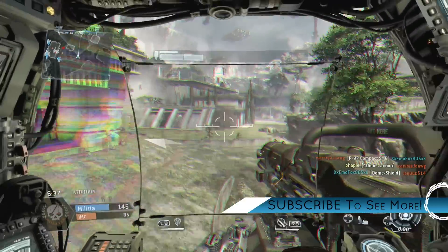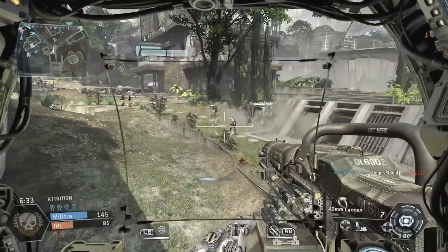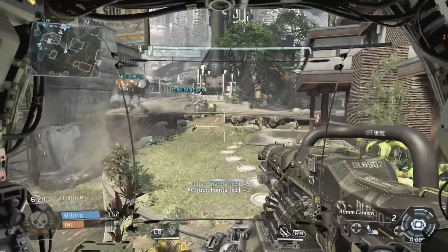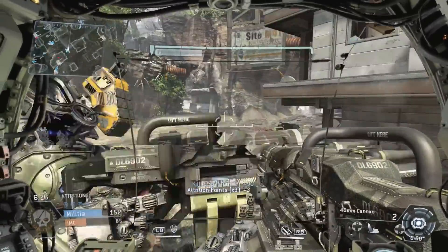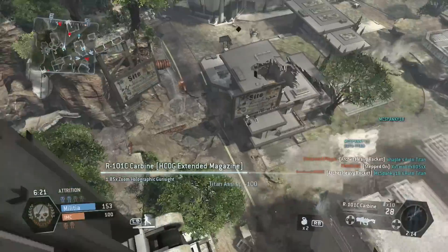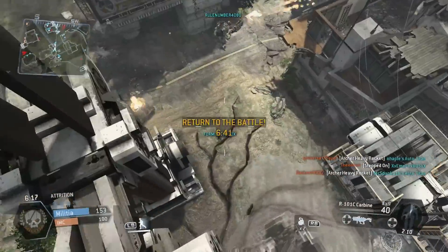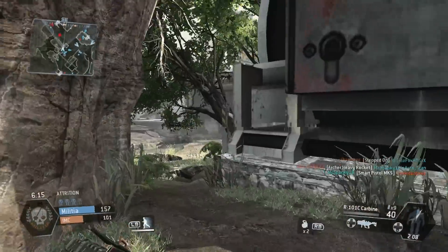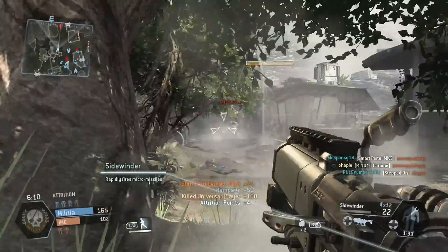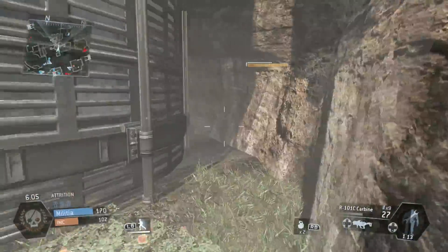We also built a couple of KD calculators — one for Call of Duty and one for Titanfall. The Titanfall one is kind of unique; I haven't seen anybody do it before. Basically what I'm doing is taking your Titanfall overall KD and making it something more similar to a Call of Duty KD. In Titanfall it's really common to have a 4, 5, 6, even 10 KD because of the grunts and the Titans and all that. So this adjusts it down to something more reasonable and then gives you a little definition like 'You're a true asset to your team' or 'You're average.' I thought it was all pretty fun.